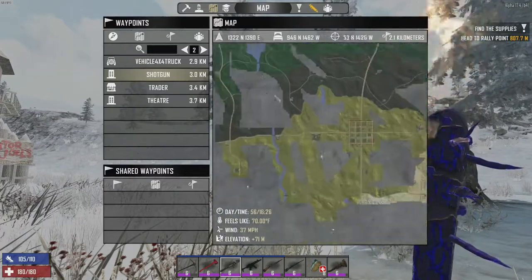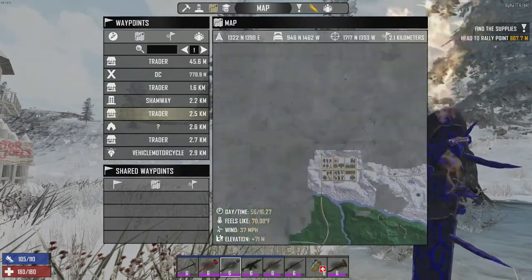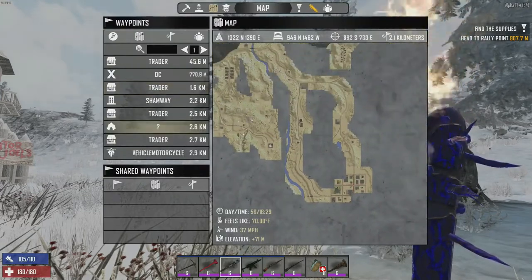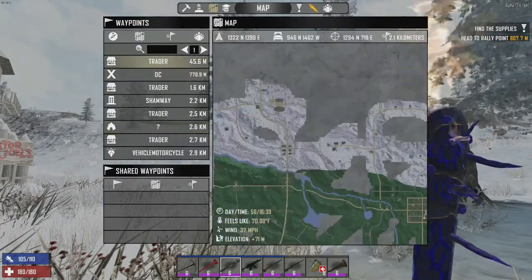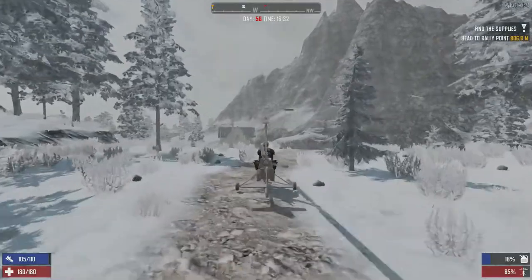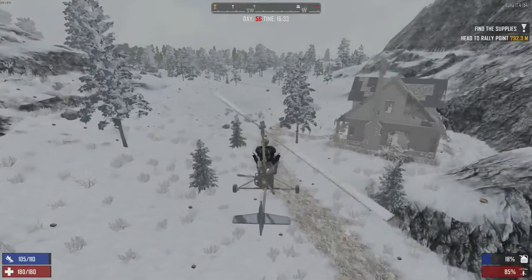We know the Shamway is there, we know the shotgun messiah is there. I do want to hit up the shotgun messiah, although I don't think we had a mission there. There's so much down here we haven't explored, although I've looked at a map so I don't think there's that much down there. I think we are going to have our horde night.